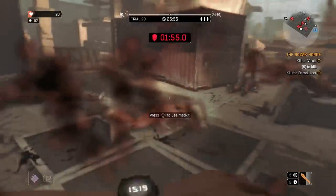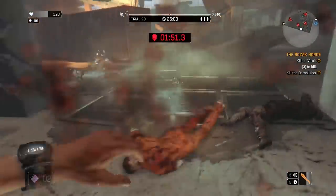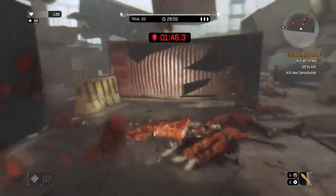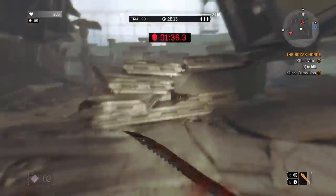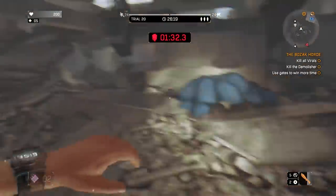Make sure you watch the gates for time — that is one of my biggest mistakes I usually make during this trial, not always watching the gate. So make sure you're always going to the gates. They give you roughly 45 to 50 seconds of extra time and you can activate them about four times, so it gives you a lot of time. That will give you the time you need to pick up the propane tanks.